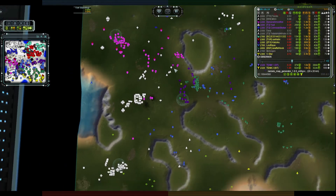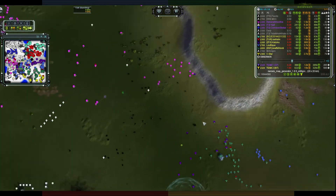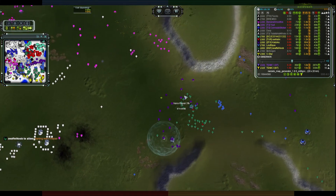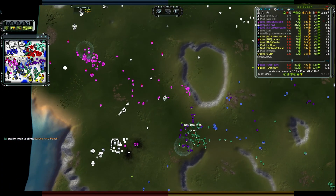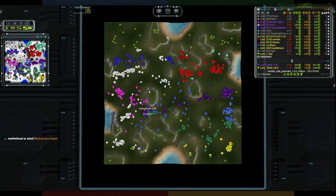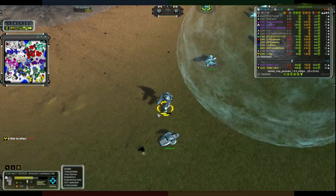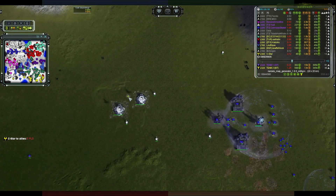They can shoot further than they can see - radar is so important. Back in the middle, Banana Smoothie is trying to do a bit of a pushback but running into T2 PD. There are two commanders causing the real problems, and he needs to get some T2 PD down to support him in case he decides to run away. Up this direction, E3 has decided to move up - he has a T2 missile launcher upgrade on his back, lobbing missiles at anything he can see.